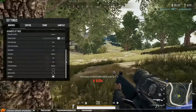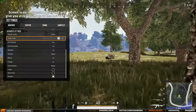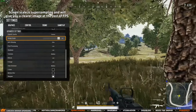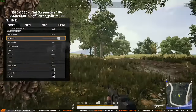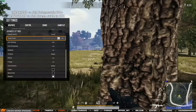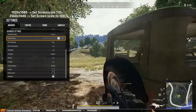In my advanced settings I have screen scale set to 120, but this costs FPS. The higher this value is, the easier it is to spot enemies due to having a clearer image, and this is only something I think is necessary if you go below 1440p in resolution. If my FPS drops below 150 too much then I consider lowering this a bit — I might actually lower mine to 110 instead of having it on 120.